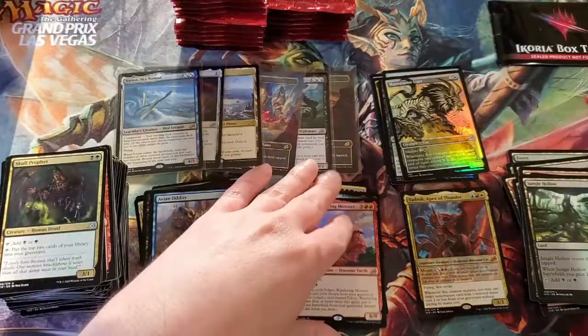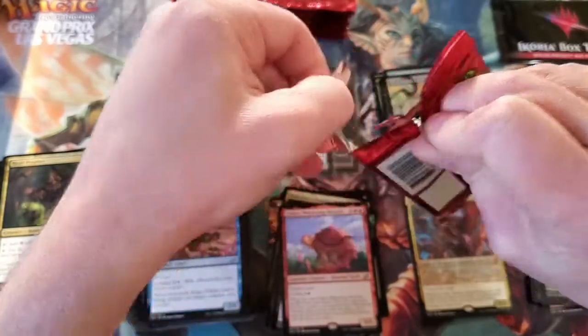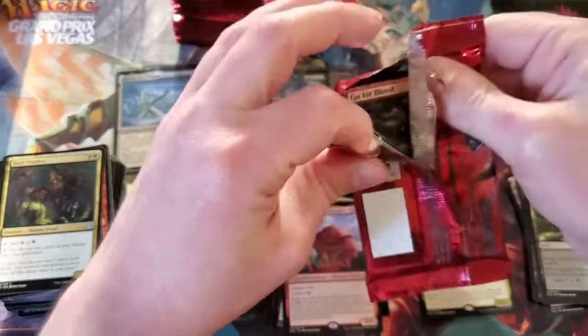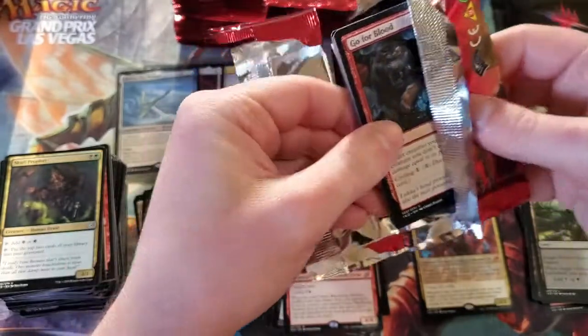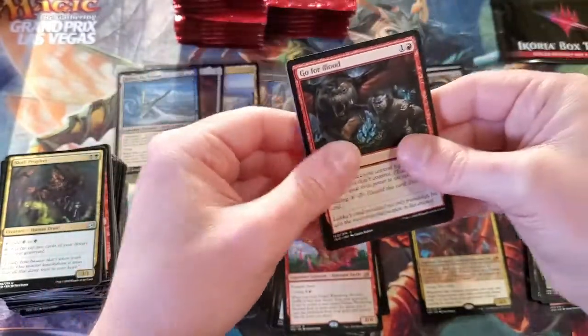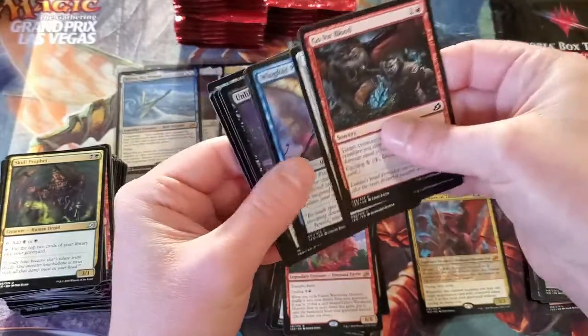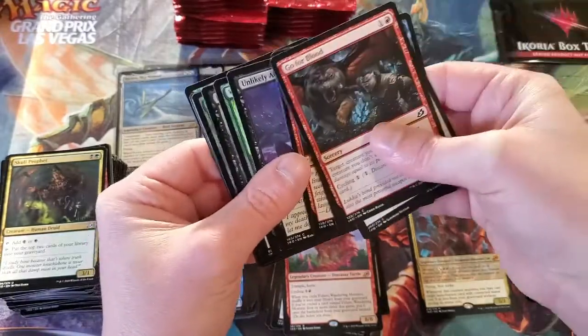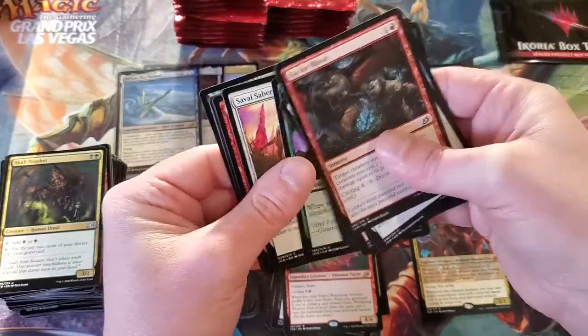We've only gotten one Mythic so far — kind of interesting. I wonder where they're all hiding. Did we get one Mythic? It's kind of crazy if we're halfway through the box and only hit one. But like I said, a lot of the money is in the Triomes.